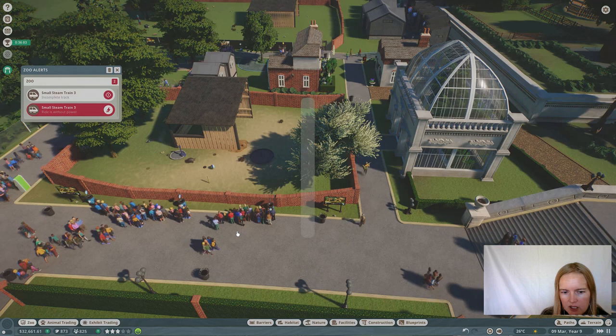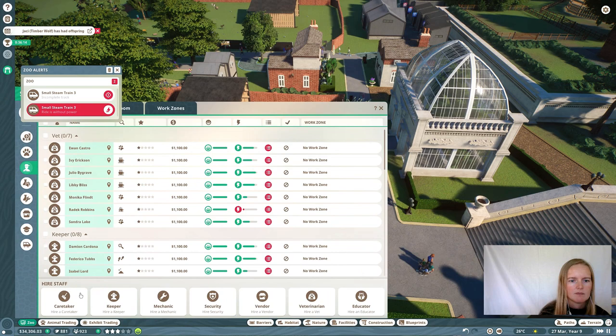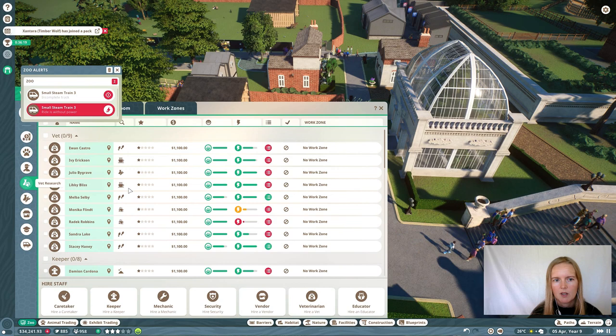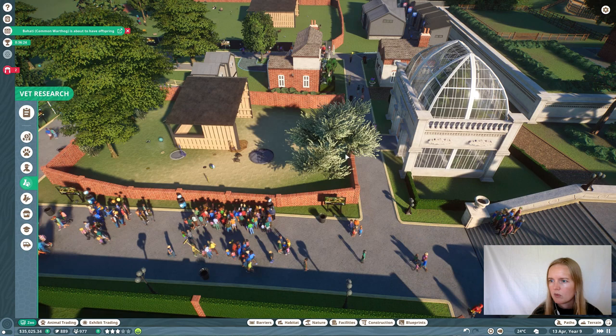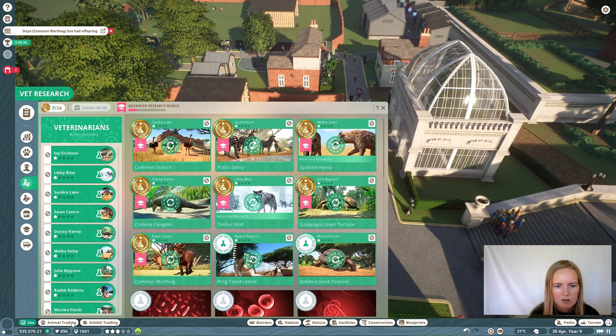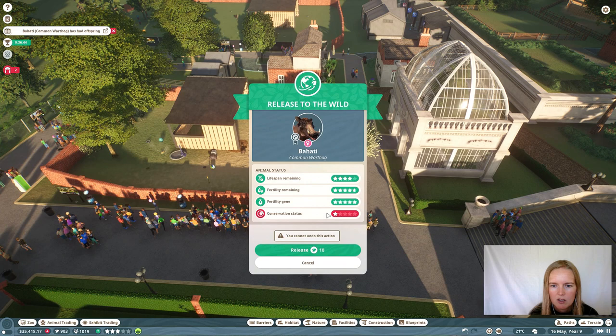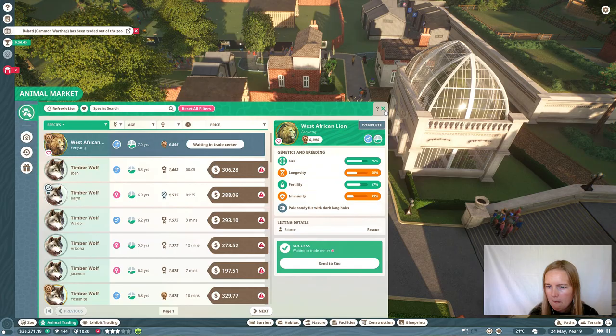We need more research done — need two more vets, add them. Now we're up with the research again. Just add these education boards — one set for the other turtle species — for the education level again. Warthogs are born, so we can release this one. A lion — we can afford it, so let's build ourselves a lion enclosure so we can actually get lion babies.